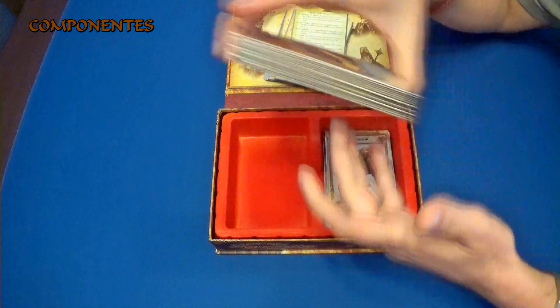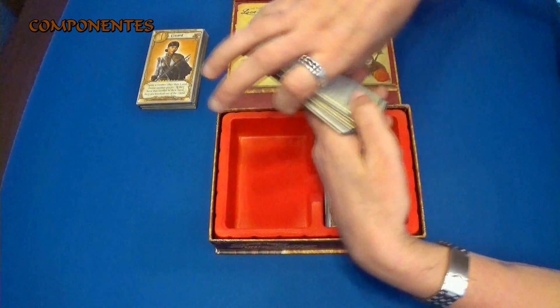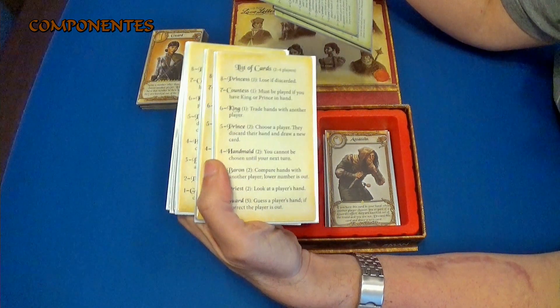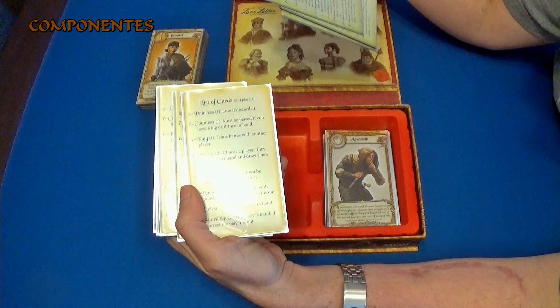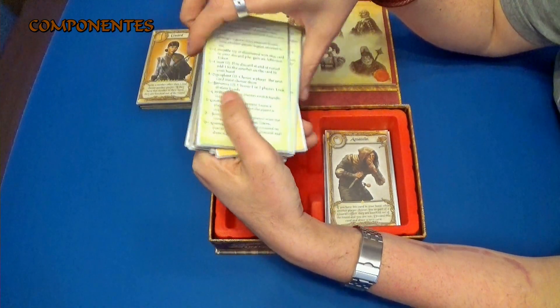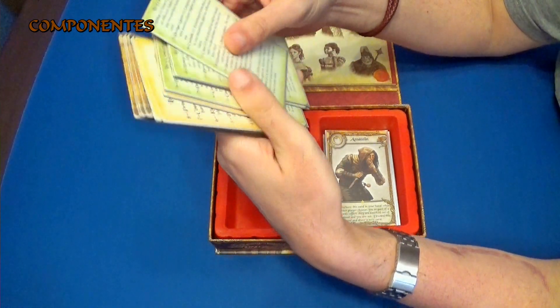Eso en cuanto a lo que son las cartas base. Luego tenemos por aquí también las cartas que son de referencia. Esta es la típica de dos a cuatro jugadores, que va del guardia a la princesa. Y luego tenemos por la parte de atrás cómo funcionan los personajes nuevos, que los vamos a ver ahora.